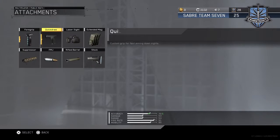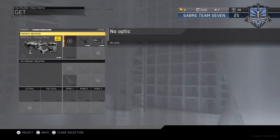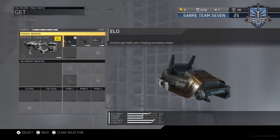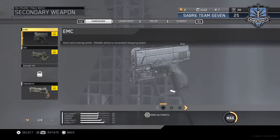Moving on to the Ripper — you want to use Quick Draw, Stock, and Suppressor if you want. I usually wouldn't use Suppressor on it, so instead I'd use an ELO. I know there are already really good sights built into it, but I use the ELO.